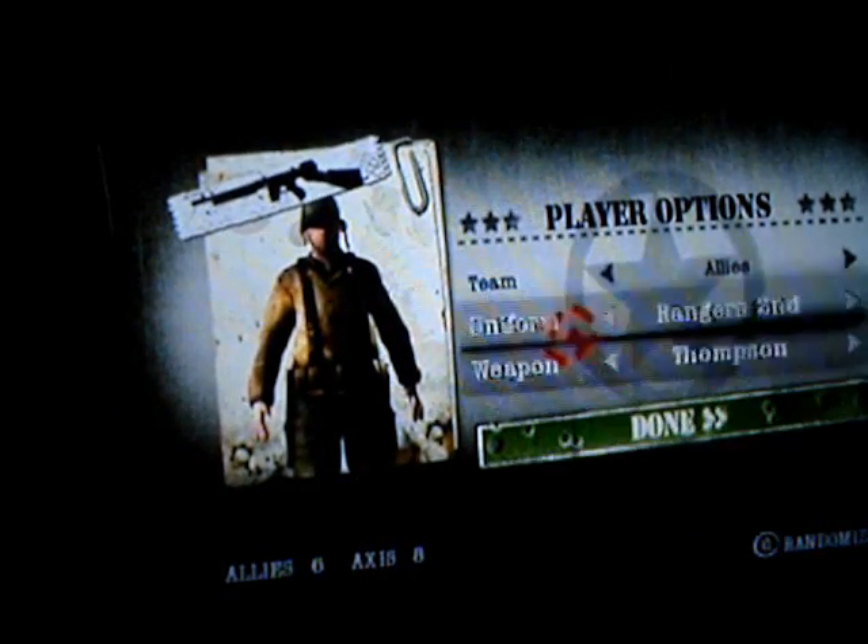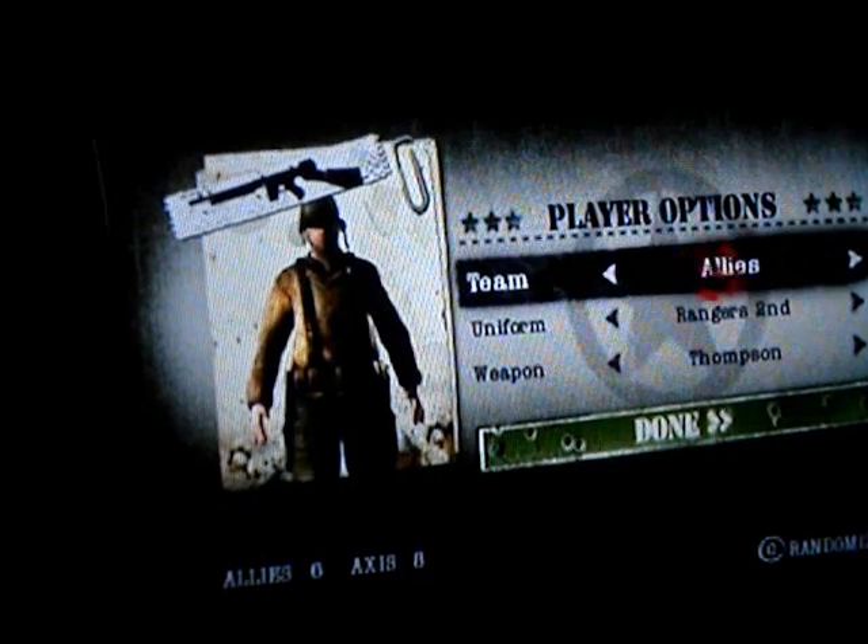You shoot with this, you walk around with this, this is crouch, this is zoom. And you use the d-pad to change your weapons.